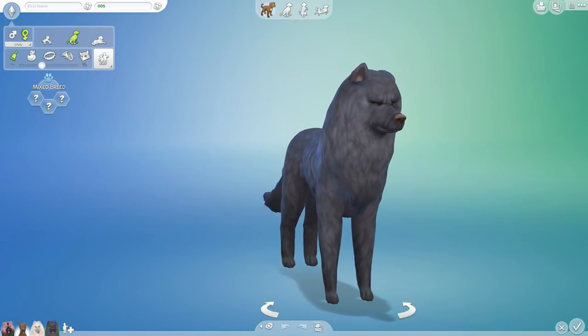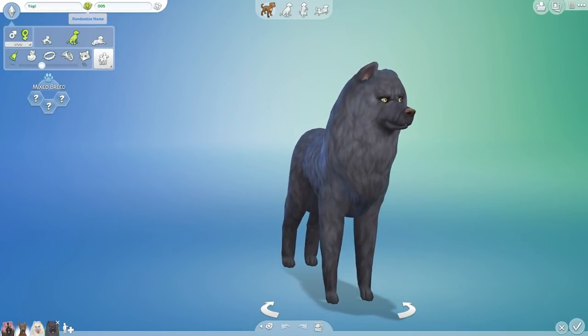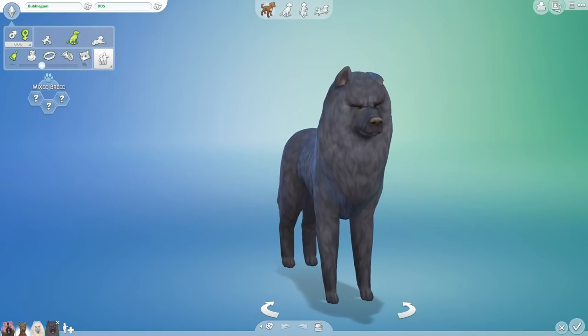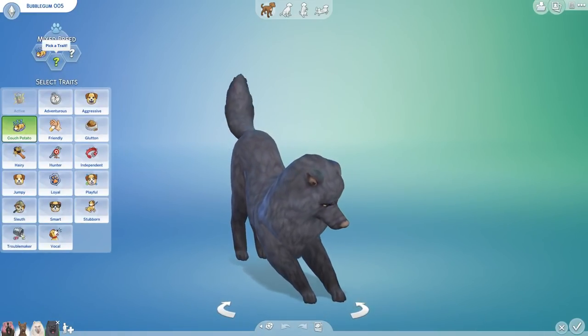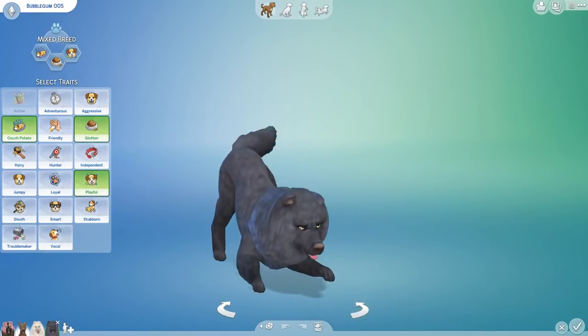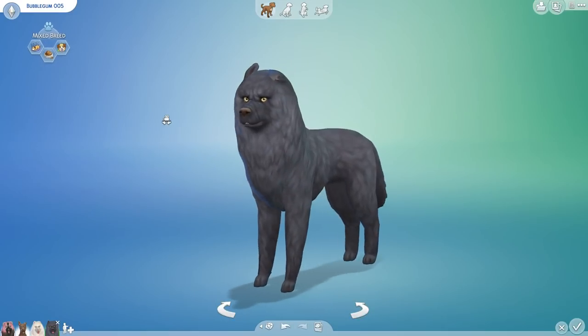Experiment successful — number five! We give her the third name that pops up — one, two, three — her name is Bubblegum. She gets the fourth trait: couch potato. Then the second trait after that: glutton. And the sixth trait: playful. A playful glutton couch potato named Bubblegum — congratulations Lola, congratulations Toby!